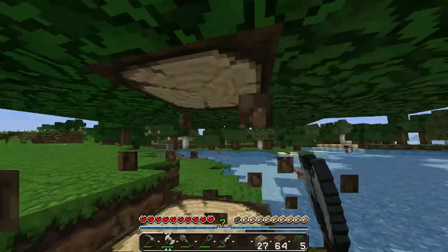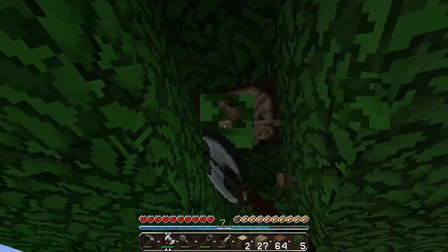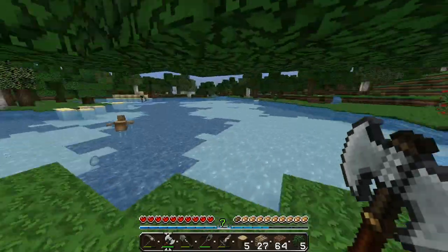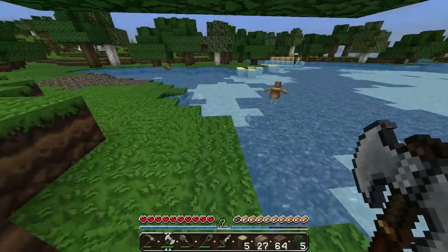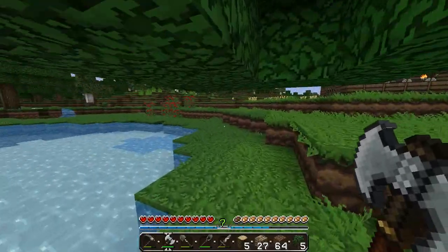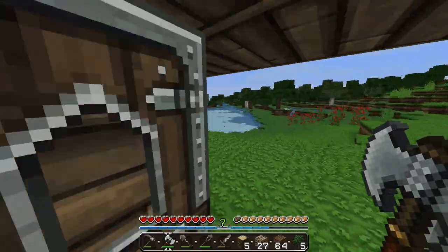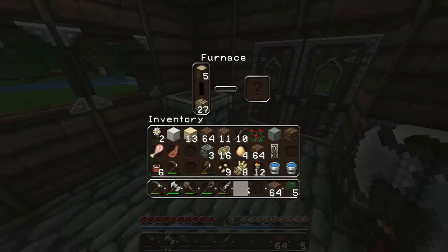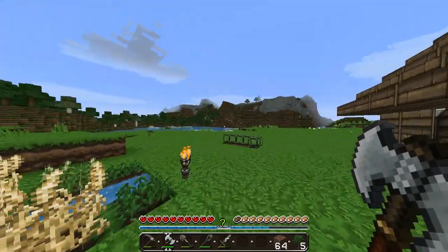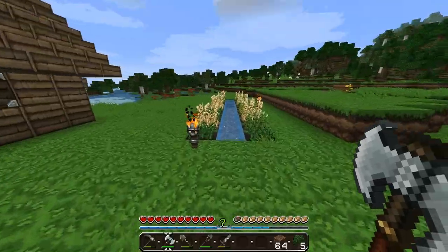I do not have coal, that's a problem. So we're gonna need some wood logs from trees. Is that a bat? Kind of funny to see one. There's a skeleton over there as well — hopefully he doesn't decide to shoot me. We're gonna go this way and make some charcoal because I haven't been able to find coal and it kind of sucks.